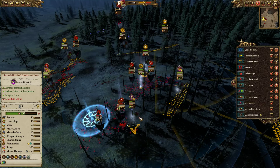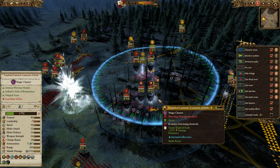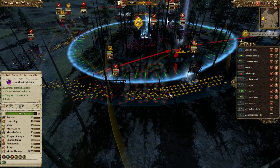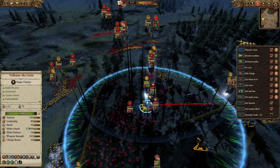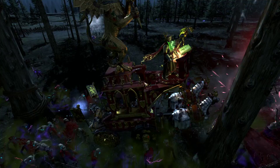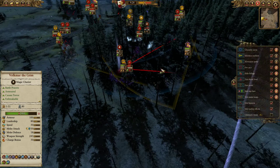You can see Volkmar casting another Banishment, but it kind of curves away from the fight, so it's not going to do a whole lot. We're going to start trying to shoot Manfred with the Free Company, but another great zombie summon manages to tie down both Free Company units. Manfred is going to get in here. When Volkmar is on his chariot, you really don't want to use him as a duelist because he literally has no attack animations — he'll just stand there. He really doesn't attack very much when he's on the chariot. You mostly want to use him against infantry.